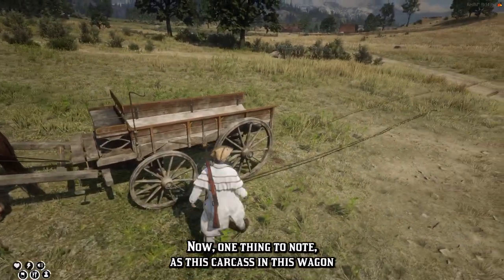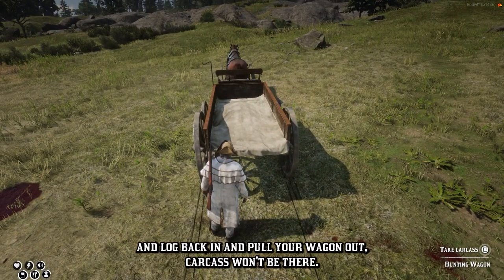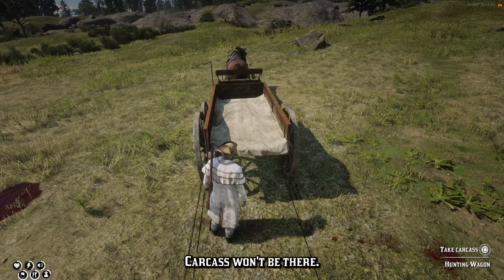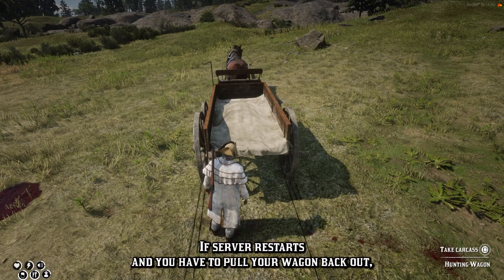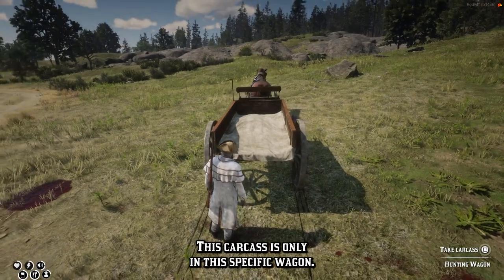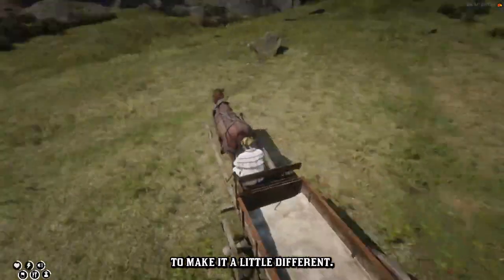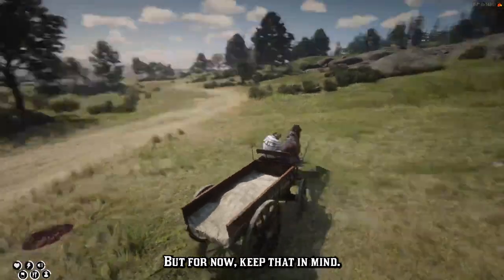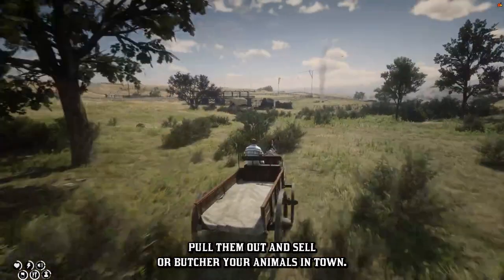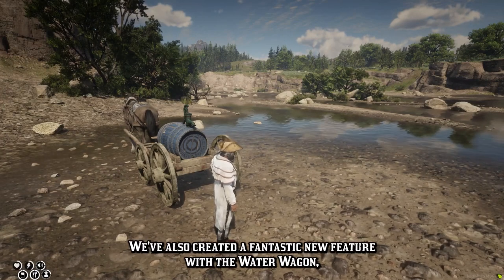One thing to note: the carcass in this wagon is only going to be in this particular wagon. If you log out and log back in and pull your wagon out, the carcass won't be there. If you crash and log back in, carcass won't be there. If the server restarts and you have to pull your wagon back out, the carcass will not be there. This carcass is only in this specific wagon — possible changes may come in the future, but for now, keep that in mind. You can hold up to five carcasses in your wagon, bring them on over to the butcher, pull them out, and sell or butcher your animals in town.